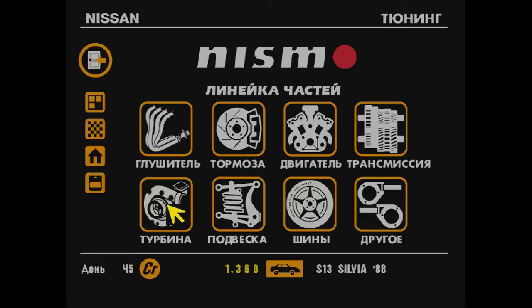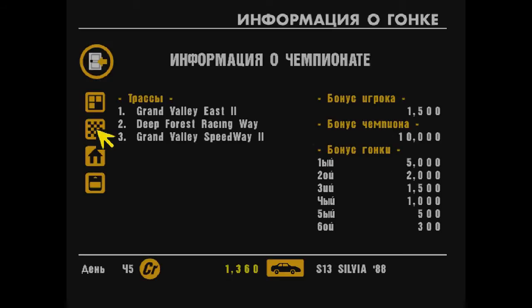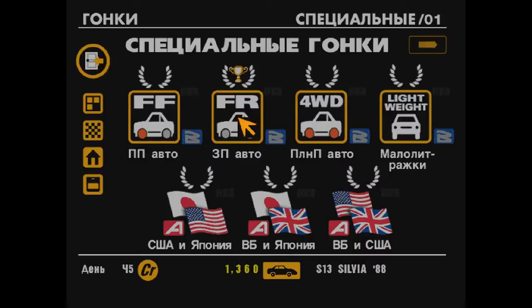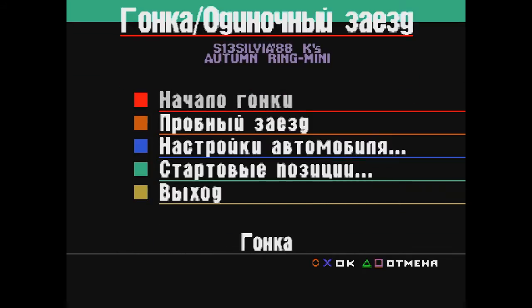Машина у нас прокачана. Давайте проедемся еще один чемпионат. Здесь больше мы ничего нового не можем проехать, только если перепроехать снова чемпионат заднеприводных машин. Бонус за гонку 5000, бонус чемпионата 10. Вернемся в Сандей Кап — нажал старт случайно, хотел посмотреть информацию. Ну ладно, судьба — раз зашли, проедем. Все равно нам надо зарабатывать деньги, Воскресный кубок проедем быстрее и проще, чем чемпионат заднеприводных машин, а денег практически столько же дают.